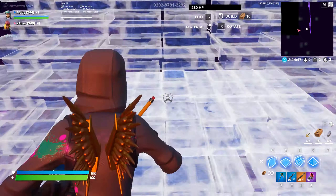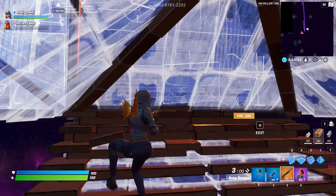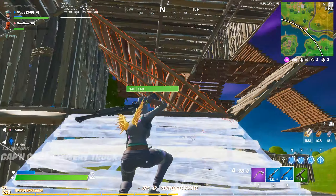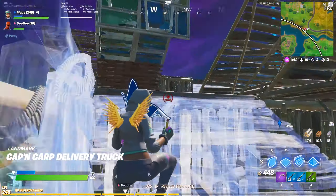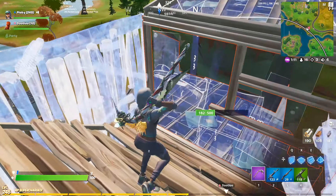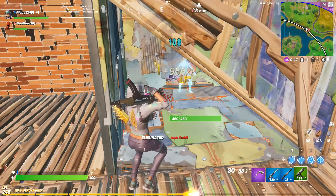I like the binds because it's just so easy to press the buttons. I have F as my use, that's why I have G as my edit bind. I feel like F is just an overrated edit bind in my opinion, and it's just so easy to press G. As I say that, I miss an edit — but y'all get what I mean.